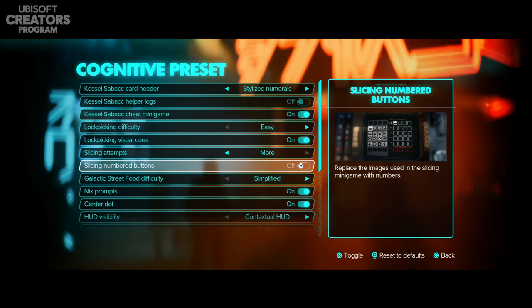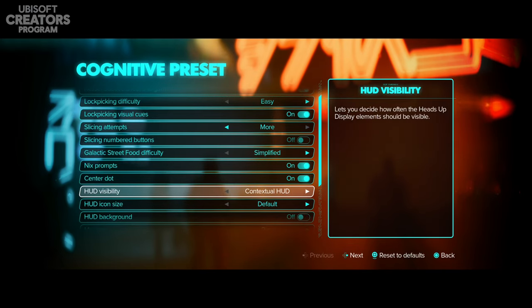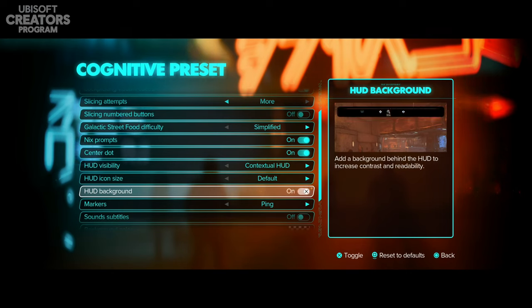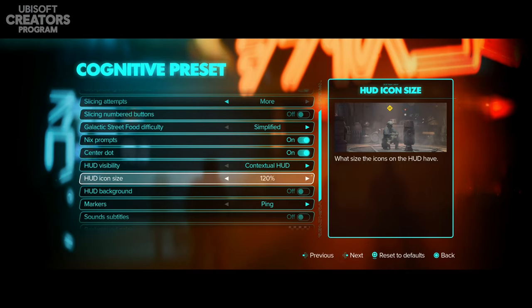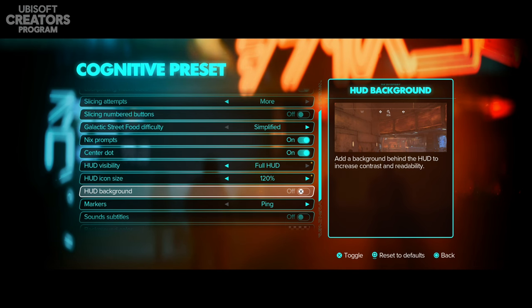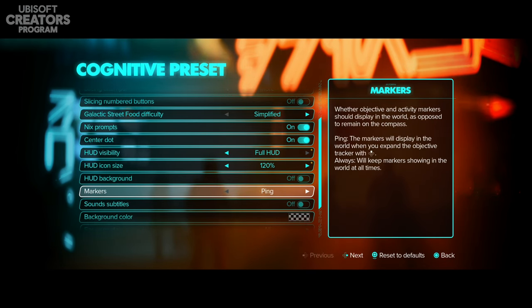You have slicing attempts again, and numbered buttons for slicing — either as symbols or as numbers, which is very helpful since many symbols look similar. Then there's HUD visibility, HUD icon size, and HUD background which changes the look of the HUD. I'll keep the icon size at 120. For HUD visibility I'll go with full HUD for now, but may change it. Markers can display in the world or remain on the compass — I'll keep them always showing in the world.